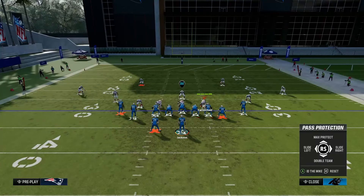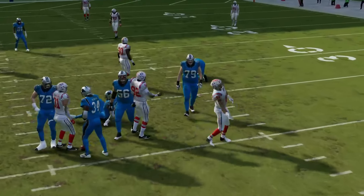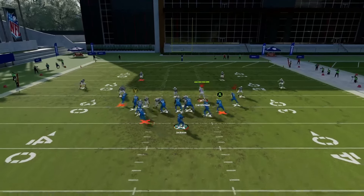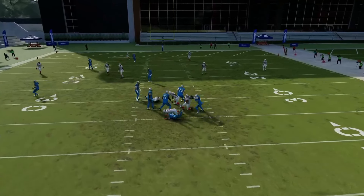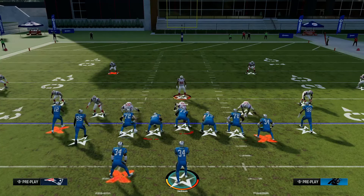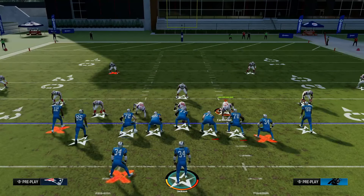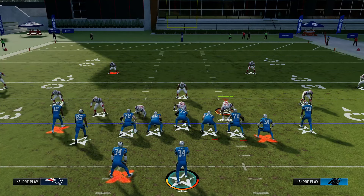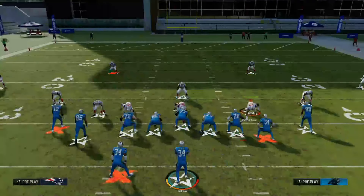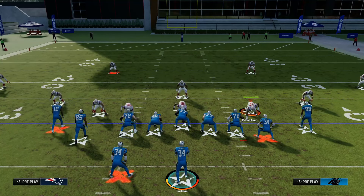This time I'm going to slide protect to the right. Once again, slide protect to the right — A-gap comes in. Now we'll pinch the defensive line and blitz the linebacker. This time we're slide protecting to the left. Now we get edge heat because that guy on a contain doesn't actually get blocked by the offensive tackle. Now I'm going to double team the defensive tackle — this is a pretty popular setup if people are trying to send five out. When they do that, you get edge heat and B-gap heat.